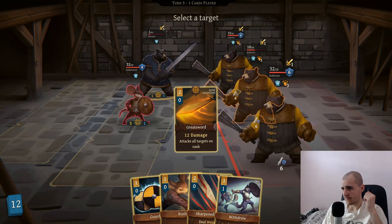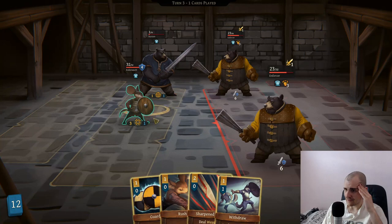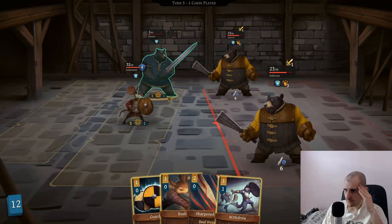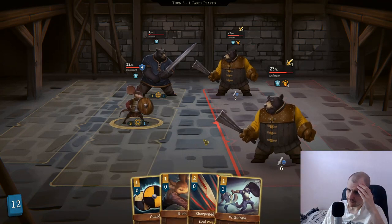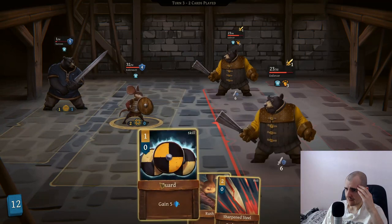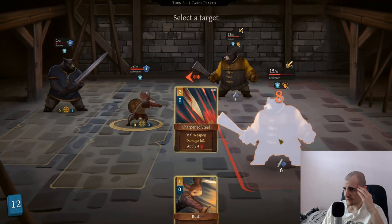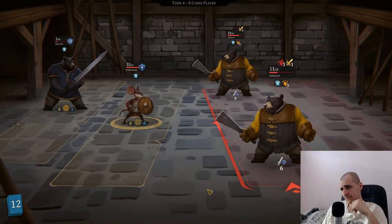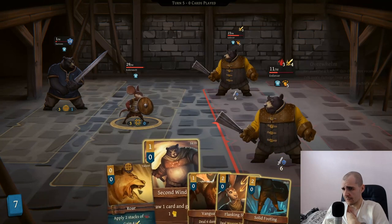We definitely have to go for the great sword hit here. So this bear needs to die. I think putting a guard on him is pretty good. We can also withdraw him and put him in the back. I think we have to do that - he's going to guard himself. We can withdraw him into the back. Then we go for a sharpened steel attack on the enforcer. Unfortunately we're going to get hit as well.